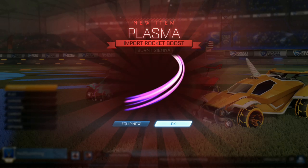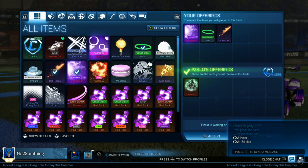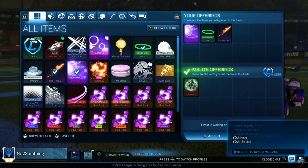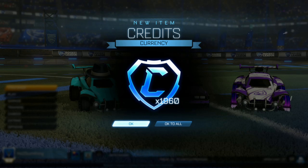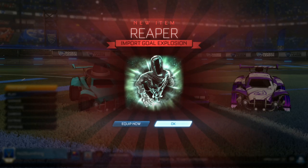Right here we're finally selling our purple interstellar for 1,960 credits and the reaper gold explosion. We're adding items worth around 150 credits just to make it even, so he's offering essentially 2,100 and we're offering 2,100 as well. Very happy about this trade and hopefully we can sell that reaper gold explosion for the minimum value pretty quickly.